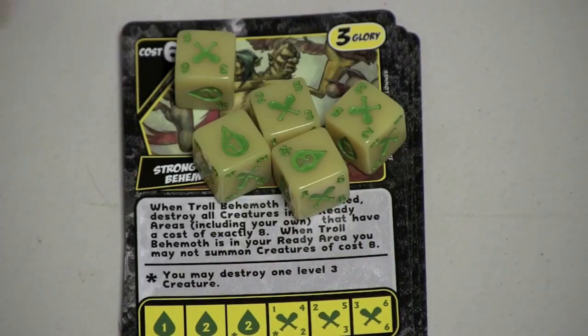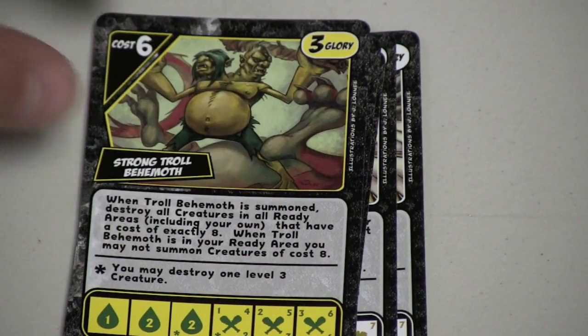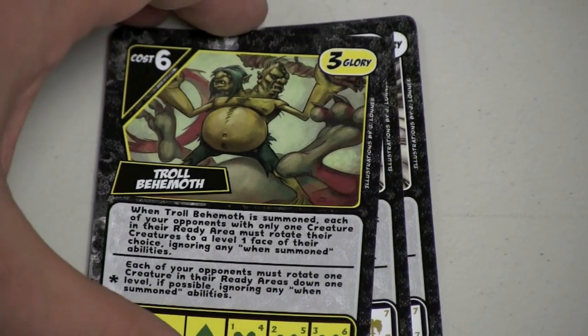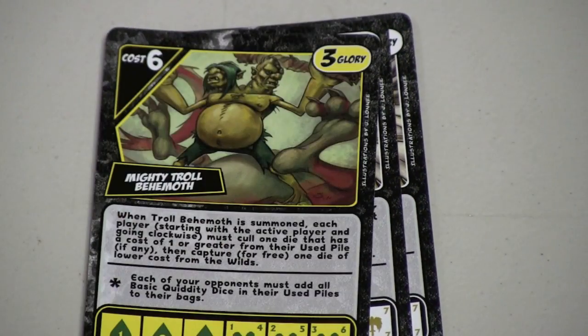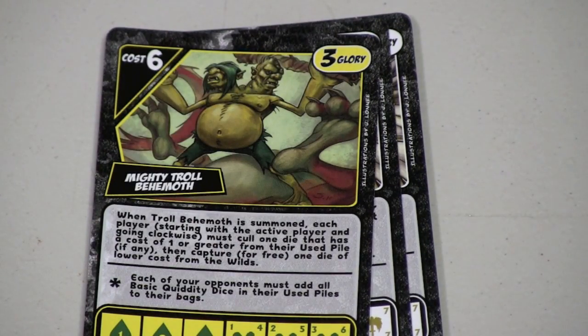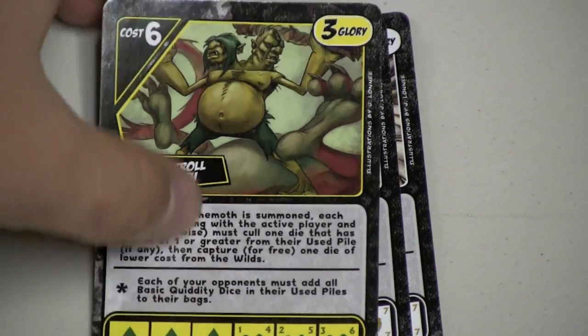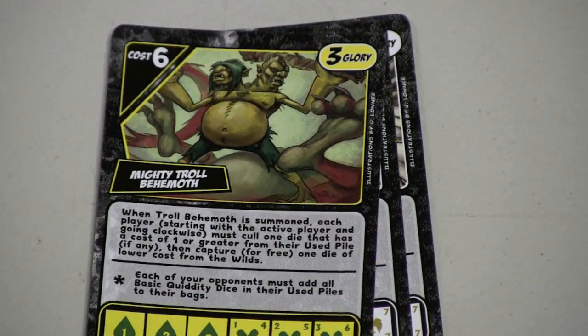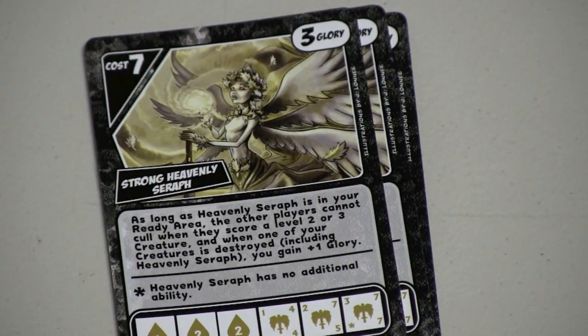The trolls are guys that are going to go after your opponent. You can destroy a level-three creature; when you summon them, everyone has to rotate their creatures one level down; he culls — he forces people to cull dice. You can force people to throw their basic dice from their used piles back into their bags. Very annoying if you want to play an interactive game. The trolls are great for that.